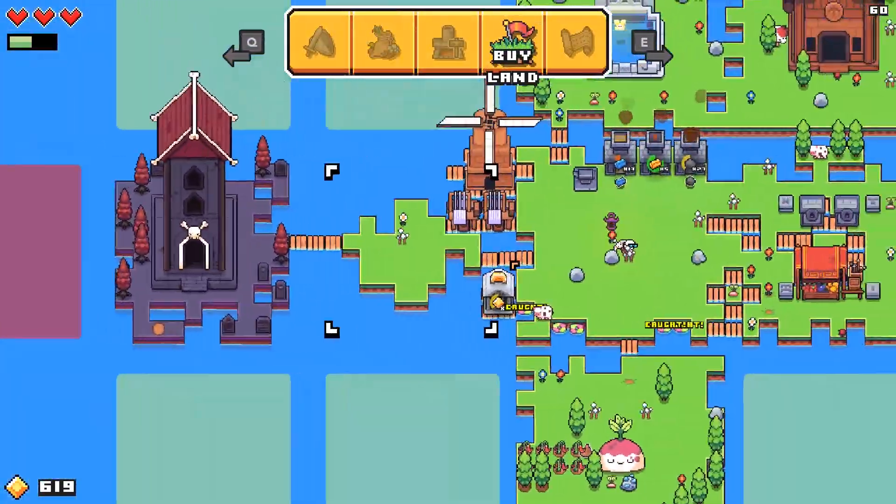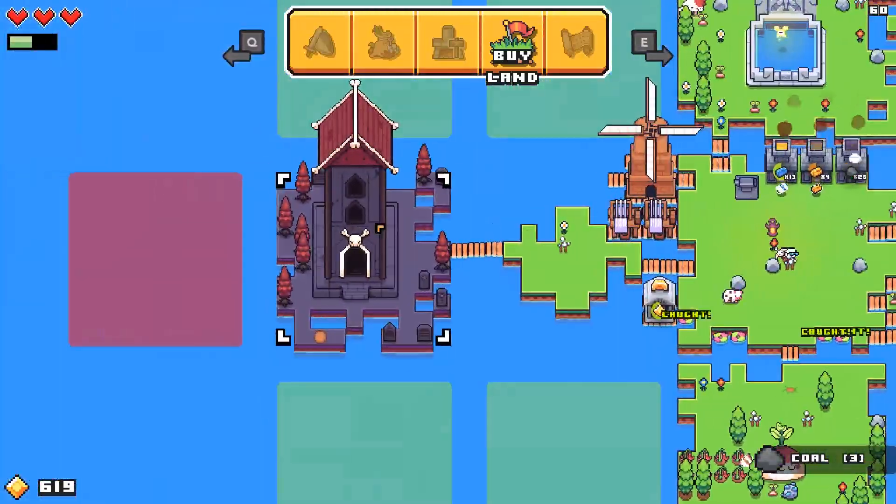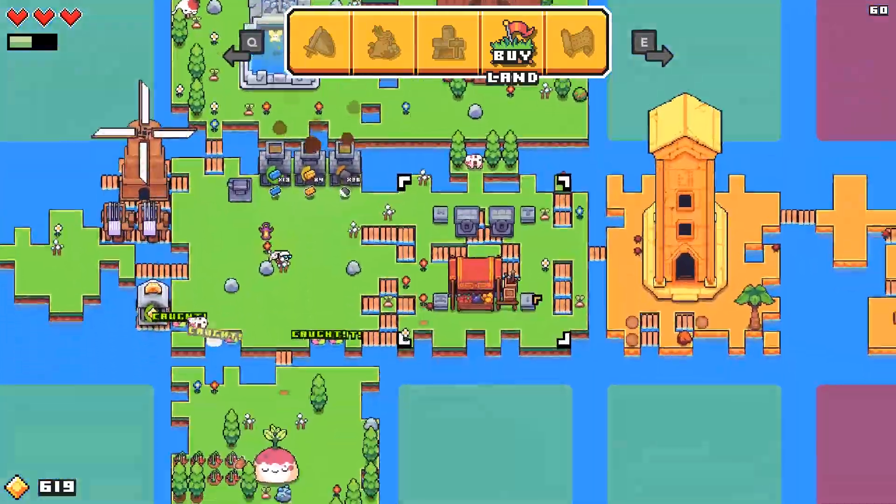So we got 1, 2, 3, 4, 5, 6, like 8, 9 islands here now? Let me count again: 1, 2, 3, 4, 5, 6, 7, 8, 9. Yeah.